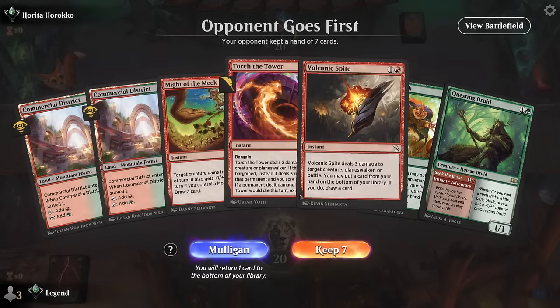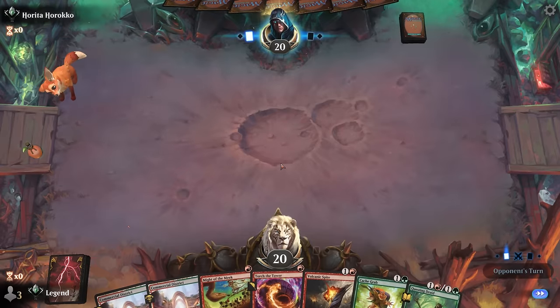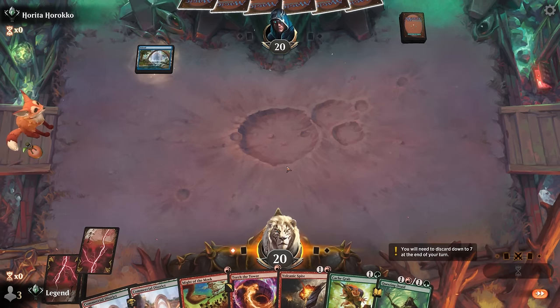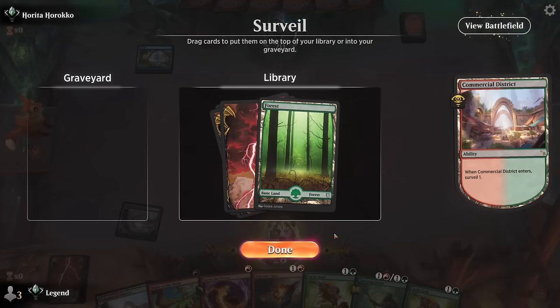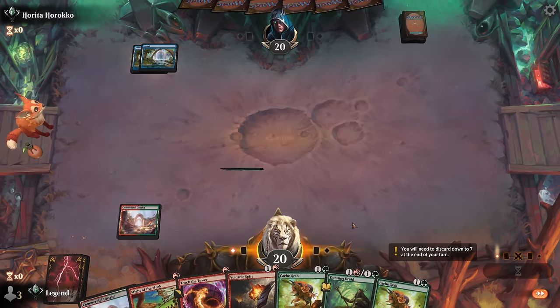On to the next one. We're on the draw in game seven with what looks like a reasonable hand, though we're missing both combo pieces — the main concern. We do have some removal and a couple of surveil cards to set up. I'll give it a shot. Looks like aggro — we've got some decent tools. In slower matchups we'll have more time to get the combo. Turn-one Island — so counter spells can also be annoying to deal with, although we do have some plays at instant speed.